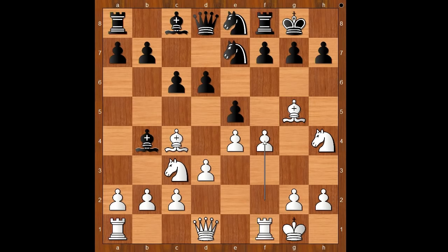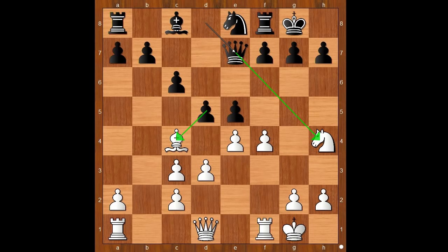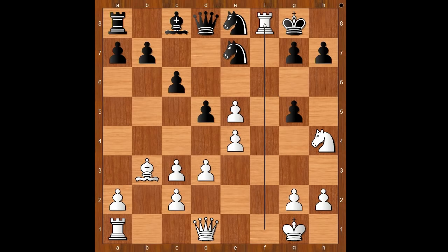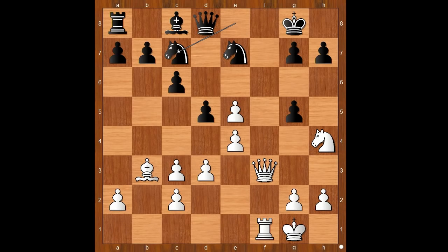Black can win a piece now, and Juras did. Bishop takes on c3, b takes on c3, and now d5. Black can play f6, bishop to b3. If bishop takes on e7, queen takes on e7 and black wins. Bishop to b3, f6, trapping the bishop. f takes on e5, f takes on g5, rook takes rook check, king takes rook, queen to f3, king to g8, rook to f1, knight to c7, queen to f7 check, king to h8. It is now clear that white has compensation for the sacrificed material; however, if black activates all of his pieces he may even win.